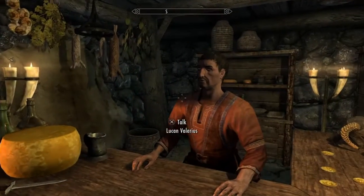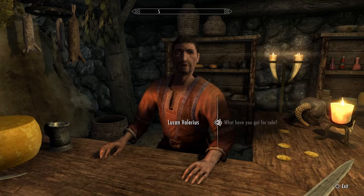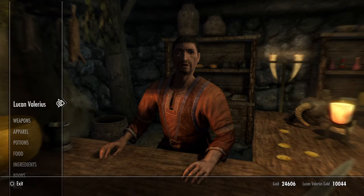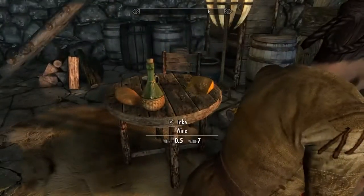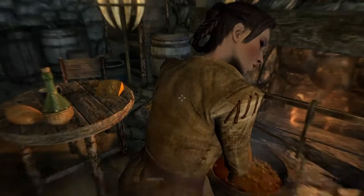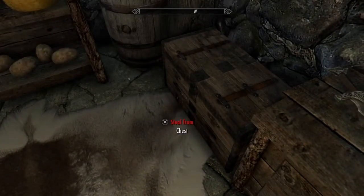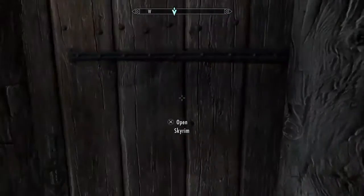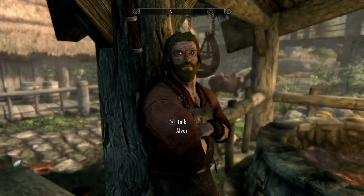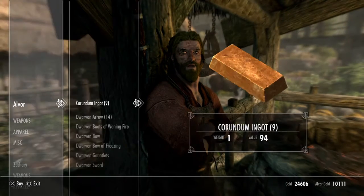Let's take a look at this other merchant — bartender, whatever he is. This guy has $10,044, he has $10,000. And you can sell anything to him. Now I'm just going to sell some stuff to the guy out here, sell a whole heap of stuff to this guy and see how much we can actually get rid of.